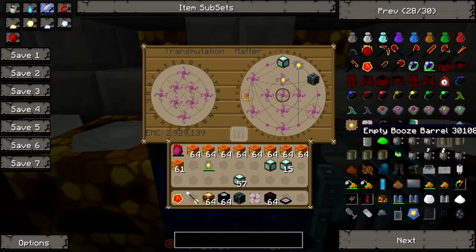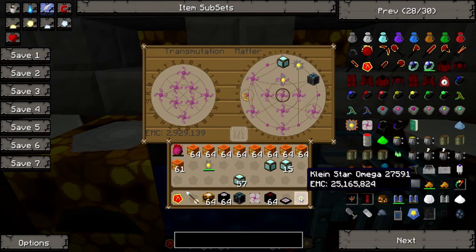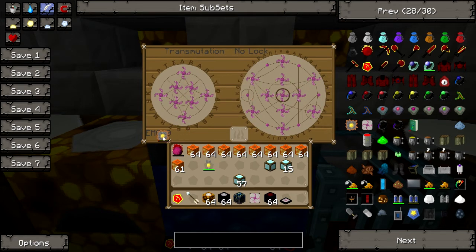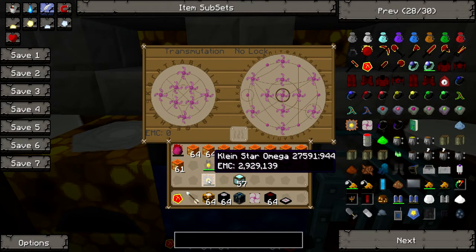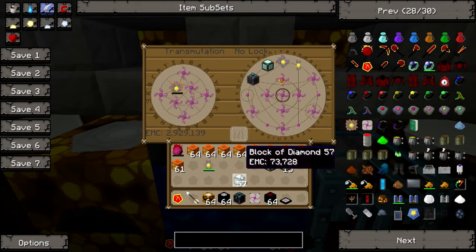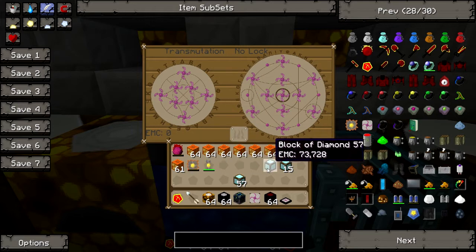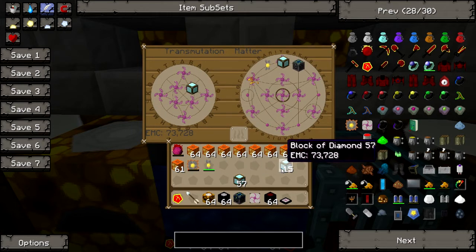So you can actually spend items from your tablet just off your Klein Star. If you have a bigger, more expensive star like the Klein Star Omega which holds 51,200,000 EMC, it's obviously not going to charge fully because you don't have enough EMC. Take that out and it's going to drop, because all of your EMC is now stored in your Klein Star. But if you still want to purchase stuff, simply stick the star back in and you can buy items using the EMC stored in your Klein Star.